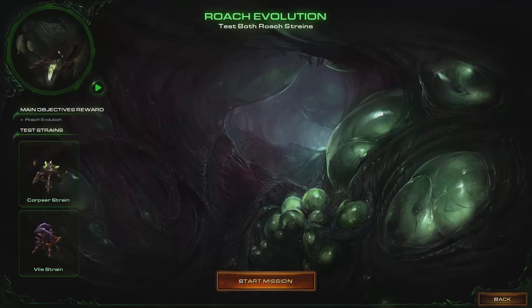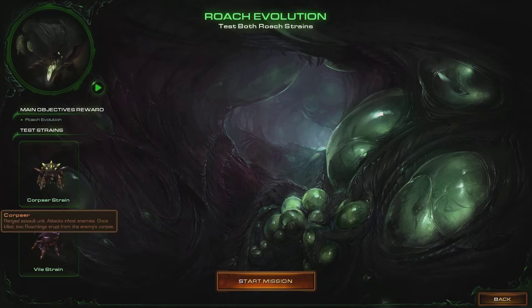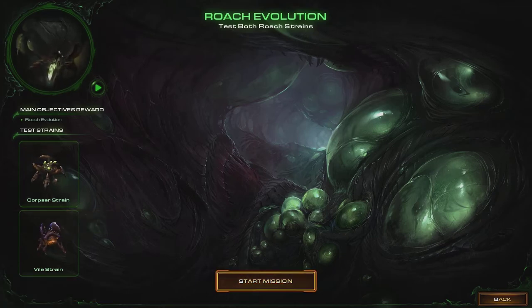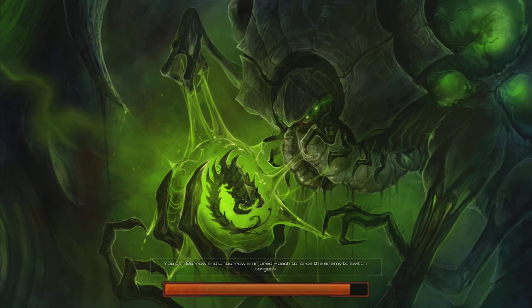Hi guys, so this is the mission for roaches evolution. Let's start the mission. Attack slow enemy, attack infest enemies — I'll try out first. This is why roaches are cheap: they burrow, they heal really quick, and then they come back up. If you don't have like a scan on it, they can just keep trolling you.